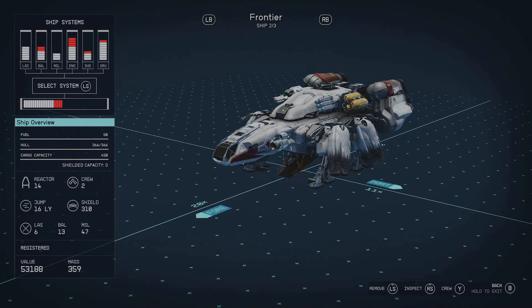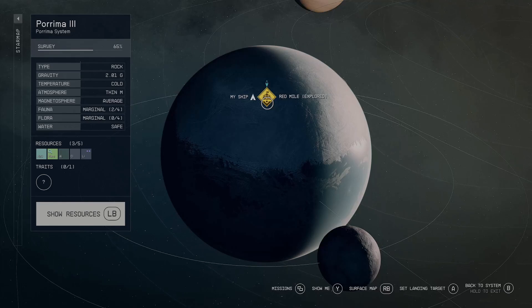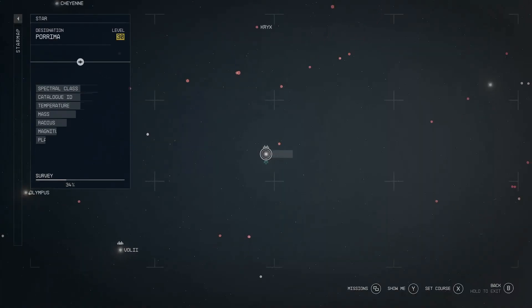When you go and jump to certain places inside of the universe, you will get scanned and have your contraband taken out of your cargo, unless you have shielded capacity. To get shielded cargo, one of the easiest and most consistent places to go is Parima 3, or the Red Mile. Parima 3 or the Parima Star System isn't too far either.